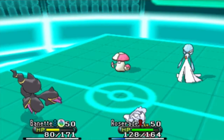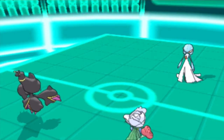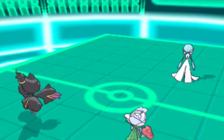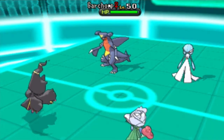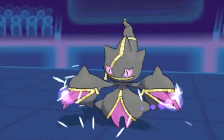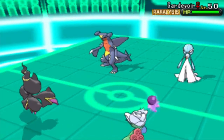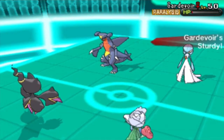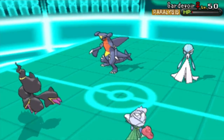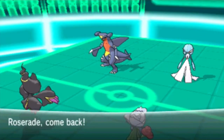It doesn't get paralyzed and he goes for Dazzling Gleam, which does a decent amount to Banette and not too much to Roserade. Ashura actually switches out his Amoonguss and goes right into his Gardevoir. I go for Destiny Bond with my Banette, thinking if he takes me out I'll take out his Gardevoir. My Roserade goes straight for Sludge Bomb, but it doesn't get rid of his Gardevoir since he had traced Sturdy.